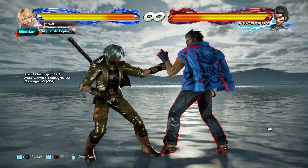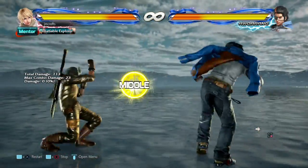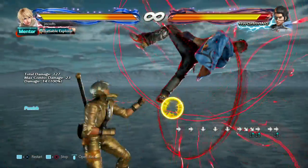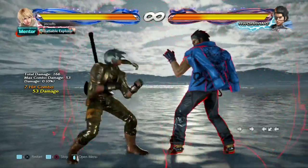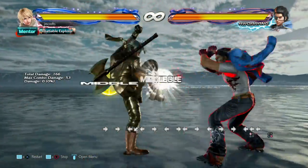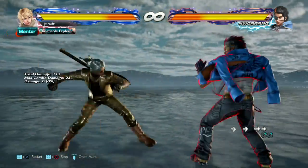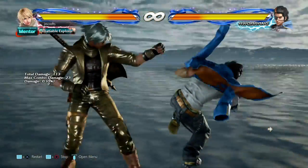Next up is Hwoarang, who actually has the only completely safe rage art in the game. Try as you may, you'll never be able to punish this on block. The only possible way you can get around it is if you do a really preemptive sidestep, but it's really hard and you have to kind of be doing the sidestep before the screen freezes for the super. I would say just block it. The reason it's balanced for him to have a safe rage art is because he can't do it by itself — he can only do it if he's already in the flamingo stance, so he can't really just armor through moves with rage art whenever he wants like the other characters in the game can.